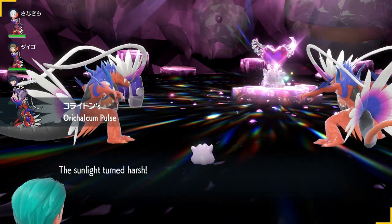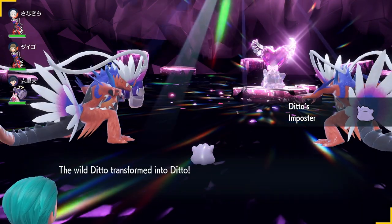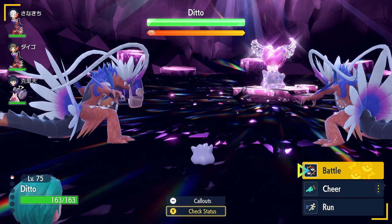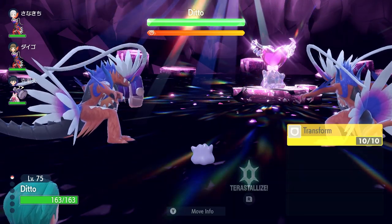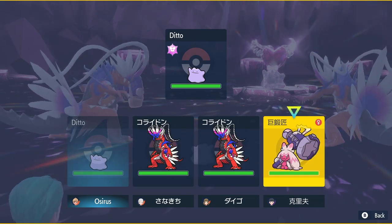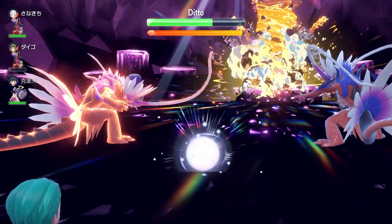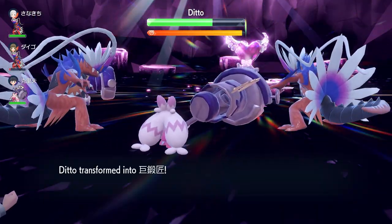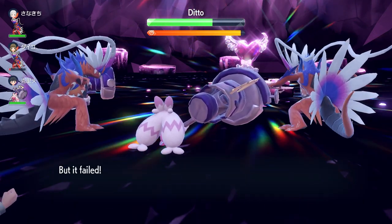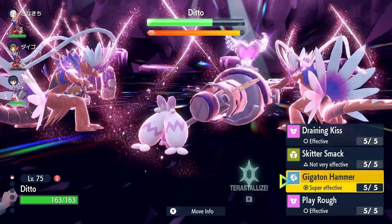When you enter the battle, the wild Ditto will use its Imposter ability on you because you are the one hosting the raid, and transform into a Ditto. After this, it will always try to use the Transform move on you, but that will continually fail because it cannot transform into something it has already transformed into — meaning it is locked into Transform for the rest of the battle. This allows you to then transform into one of your partnering Pokémon and actually attack the wild Ditto.